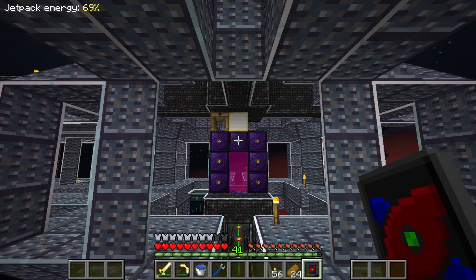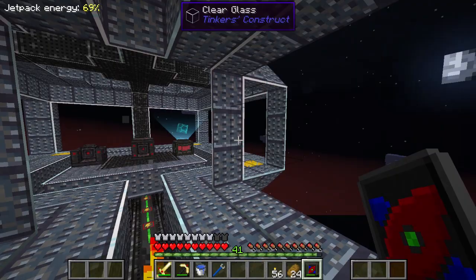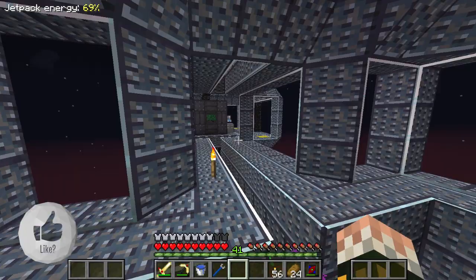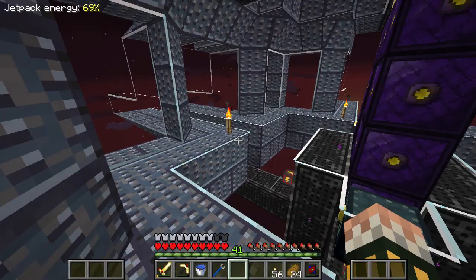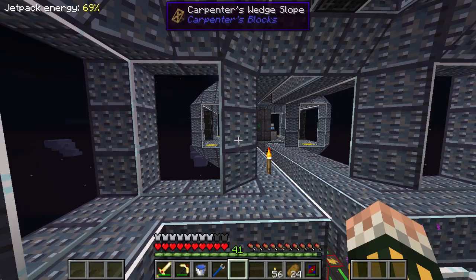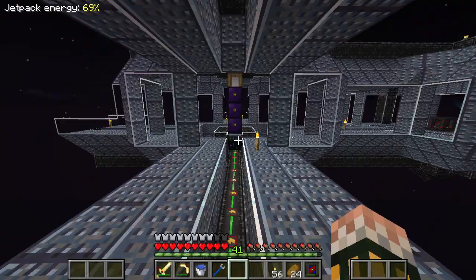Hello everyone and welcome to another episode of Area 31. I'm stood over here once again at this space base that isn't really in space. Today I've got a whole bunch of really awesome stuff planned. I need to set up a way of remotely turning our teleporters on and off, and I also want to upgrade our reactor, because in the last episode it was making just a tiny bit less power than we actually needed.